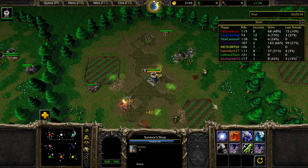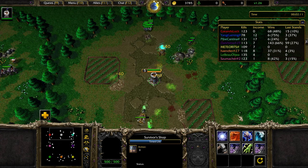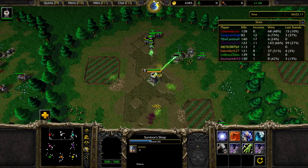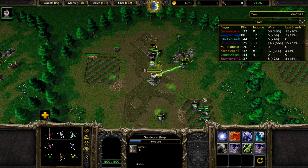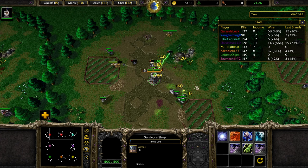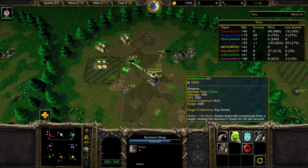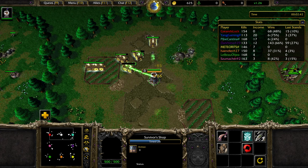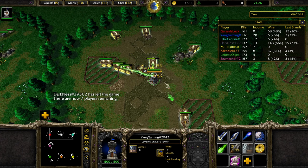Now that I have some amount of gold, you do not give me any income upgrade. Maybe we should get Splasher — actually, let's wait and see. Let's get a repair crew. Oh, double Bounty Hunter — that's great. Let's get another Health Stone.